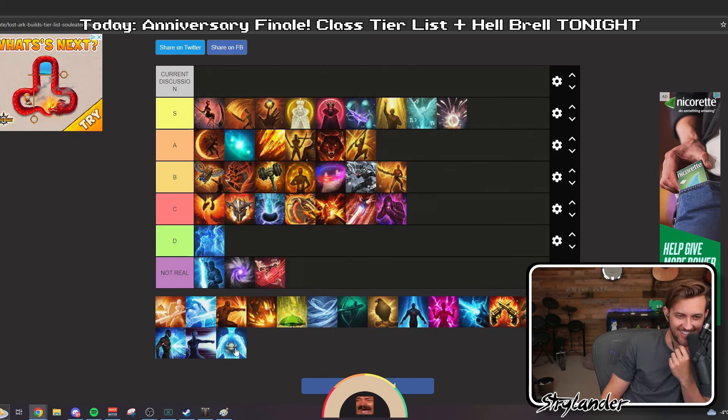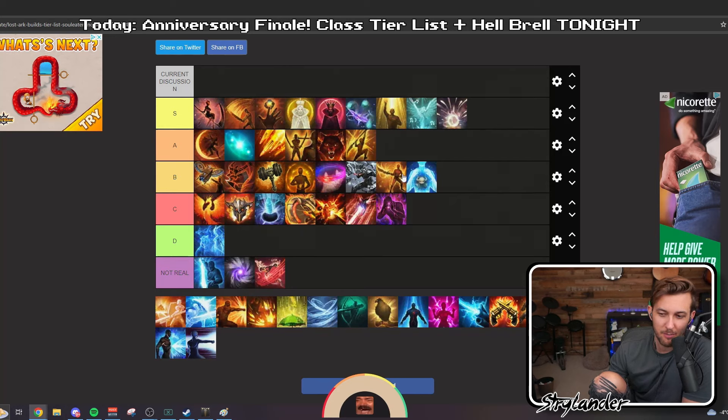Perfect Suppression Shadow Hunter. If AT Scouter is in B, then Perfect Suppression has to go in B too. I've never seen a Perfect Suppression Shadow Hunter consistently surprise me with the amount of damage it did compared to other classes, keeping their amount of investment and build versus other classes' builds in mind.